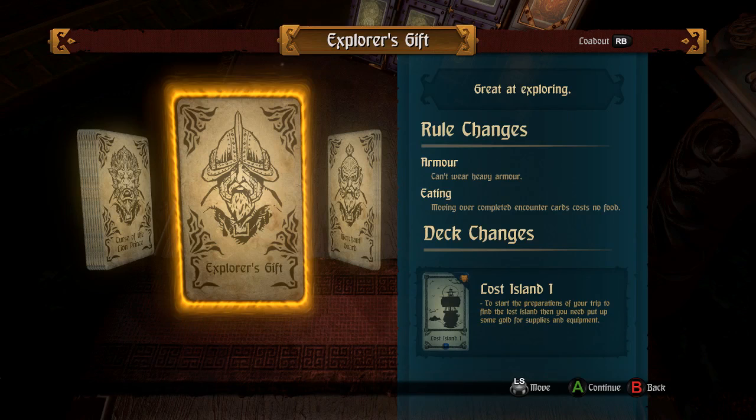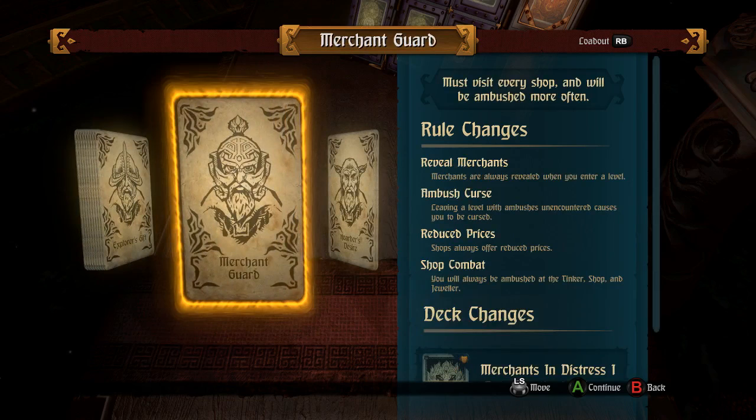Explorer's Gift — you can't wear heavy armor, but moving over completed encounter cards costs no food. That's pretty cool. That'd be a good thing to match with the Explorer's Helm itself. Lost Island — to start preparations for your trip you need to put up some gold for supplies and equipment. Merchant's Guard — reveals merchants on the map. Leaving a level with ambushes unencountered causes you to be cursed. Shops always offer reduced prices, but you will always be ambushed at the tinker shop and jeweler.